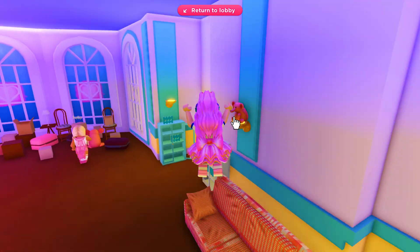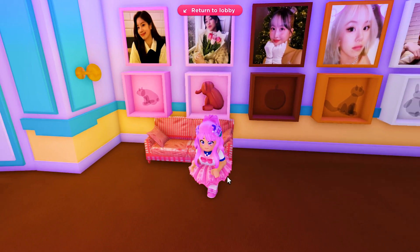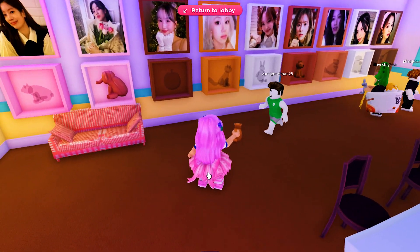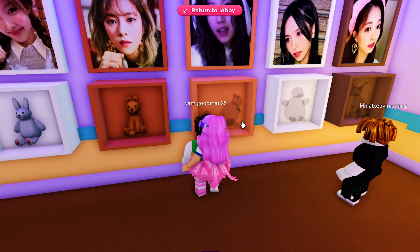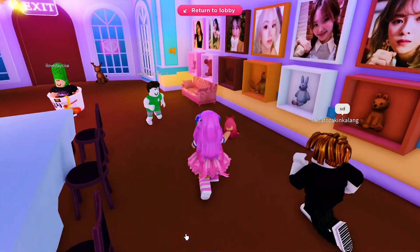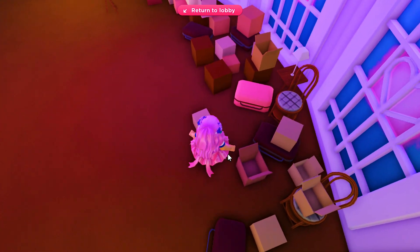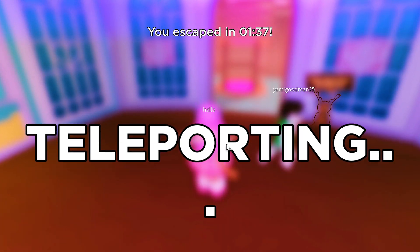For this room, you will need to find the plushies and put them on their owners here. Found one. This is the wrong pet — haha. It's a good thing that I have other players here, which made finding all plushies much, much faster. We got all the plushies now. Let's go and escape.